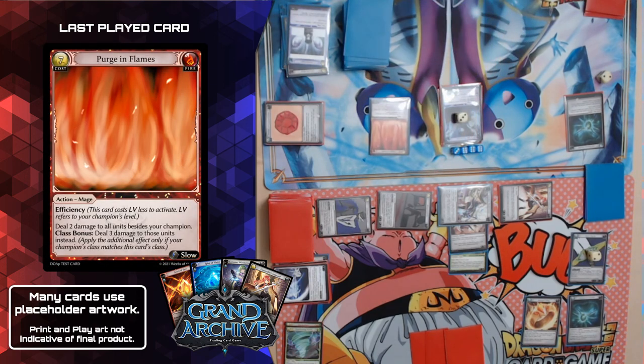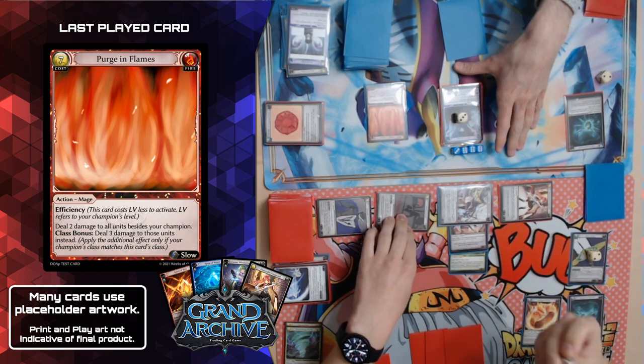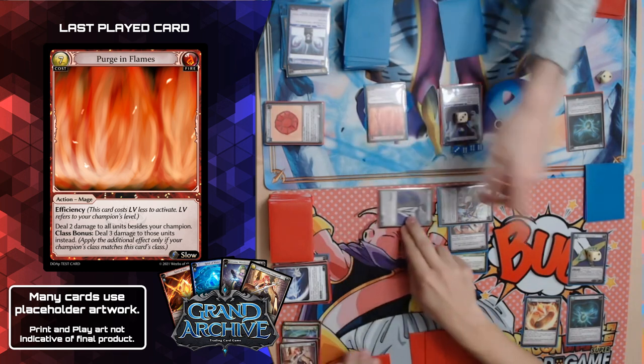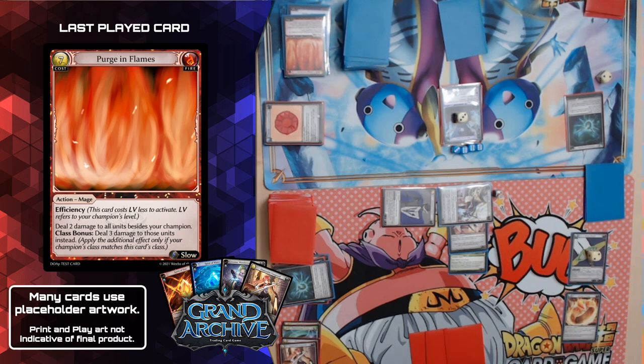I don't like to do this early but I have to — I'm going to use my Bobble of Empowerment and banish it, giving me plus two levels. I now count as having level six. I'm going to cast Purge in Flames — it has efficiency and I count as level six, so it deals three damage to all units besides my champion. Three damage to each: both of those units die. When a unit dies I will banish the Bobble to draw a card off of Life Essence Amulet. I really need the cards right now — I'll spend three enlightened counters to draw a card.